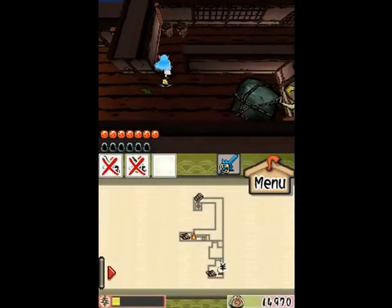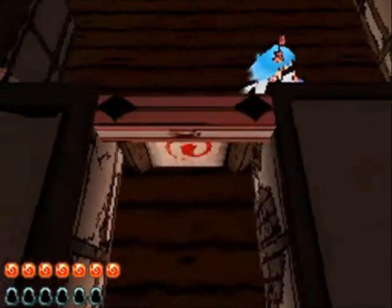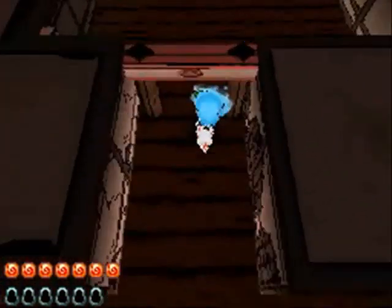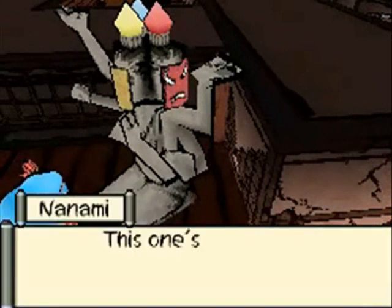Hey there everyone, this is Lucky70X, and welcome back to Let's Play Okami Den. In the last episode, we rescued Denami, we're all back together again, and we're gonna actually wrap up the very end of the 5-step regatta. We're pretty much at the finish — literally just this room, and then we're at a save point, as you might have seen on the map at the beginning. That's why I usually show the map at the start of episodes.